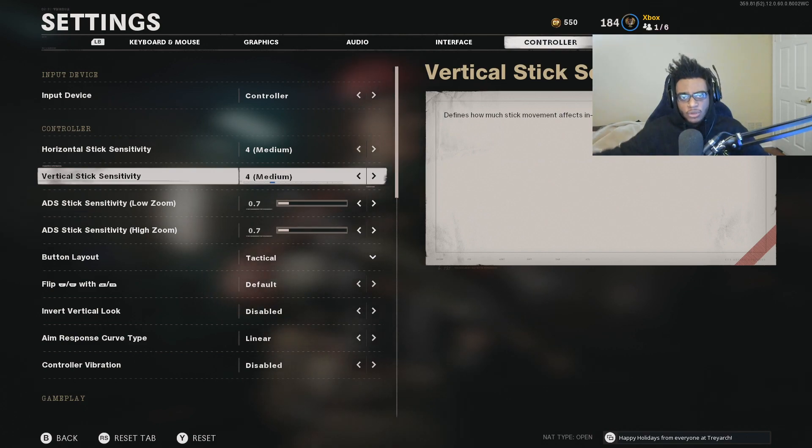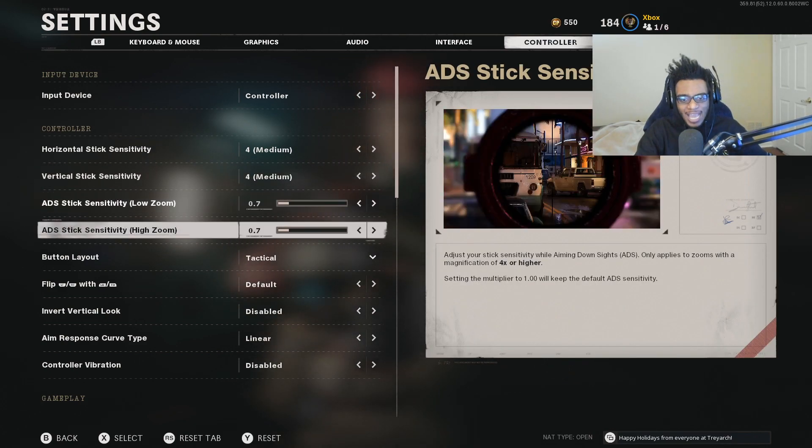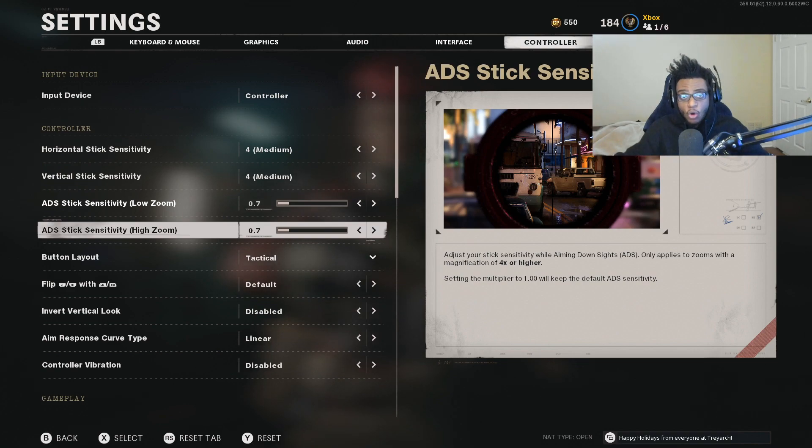That's a lot easier to do when you guys are running a lower sensitivity setting. For the low zoom and the high zoom, I play on 0.7 — I reduce this from the standard 1. This is so I can be more accurate over range and there's less stick play. All of my settings revolve around trying to be the most accurate and most proficient player possible.